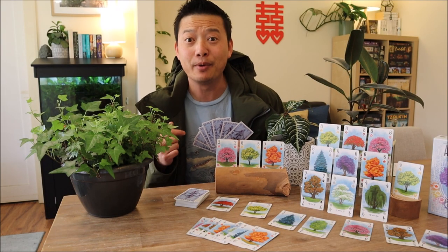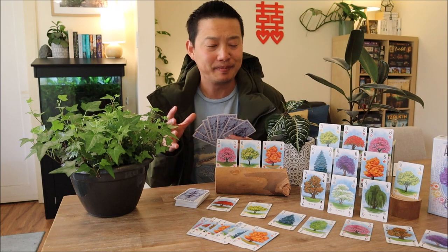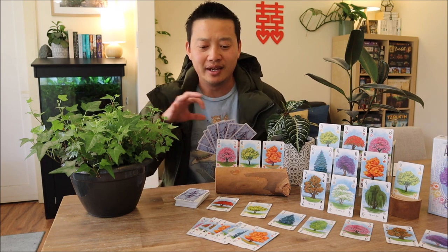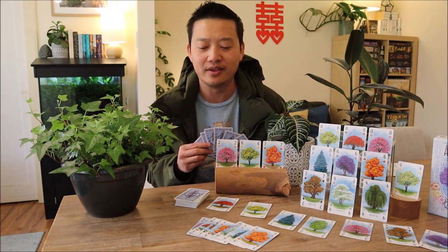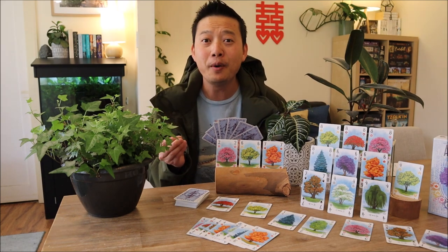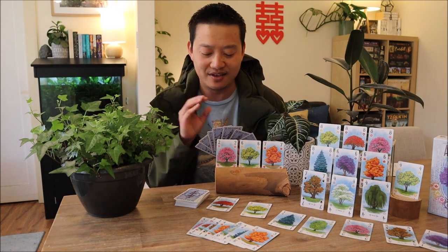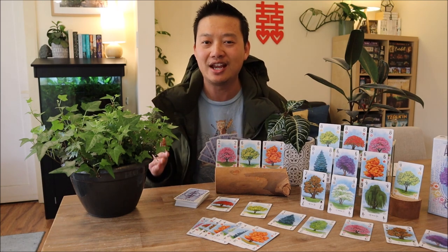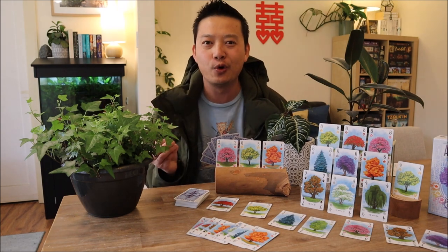Wrapping your head around how the scoring system works in Arboretum is as complicated as understanding foreign currency exchange. When I first played this game, I was incredibly confused with how the numbers worked — why a one trumps an eight and how the pathways connect together — and that deterred me from wanting to learn the game on my first encounter. But later, when I felt more comfortable, I realized it's not as hard and complex as it sounds. There's purpose to all these little niggly rules: all the cards and their values are balanced, meaning an eight isn't always more powerful than a one. A one can simply change the game at the end and really surprise the other players — and that's what I love about Arboretum. The scoring works well.